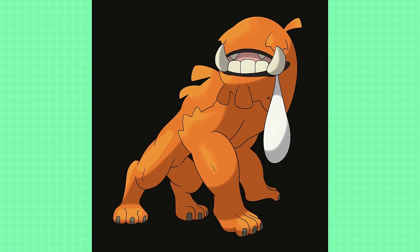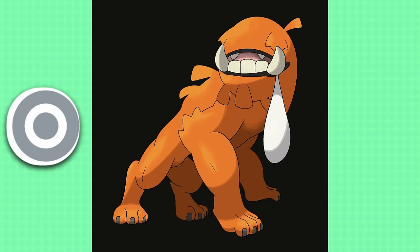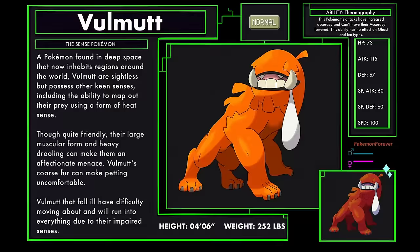A lot of the aliens here had pretty clear typings when I made them, but this one was a bit tough. I settled on pure normal type, feeling like an early game capture, but none of the other types just really fit well enough here. Vol Mutt, the sense Pokemon, a normal type.